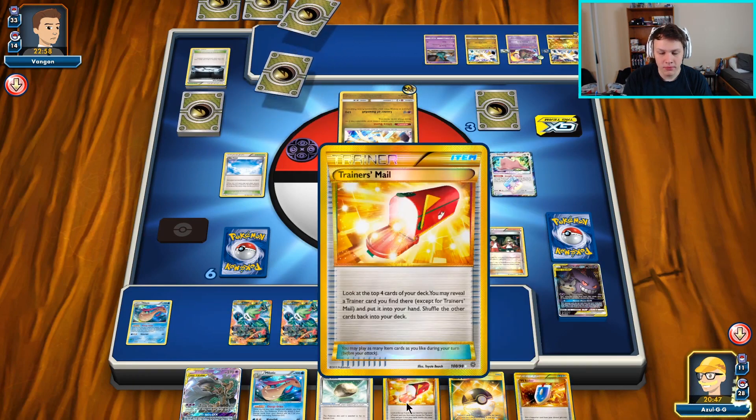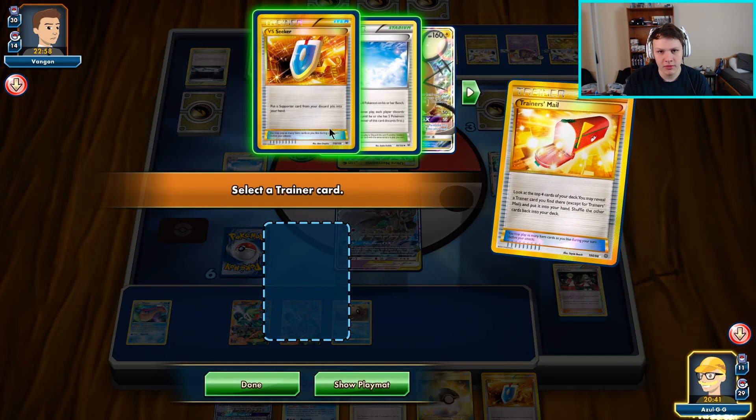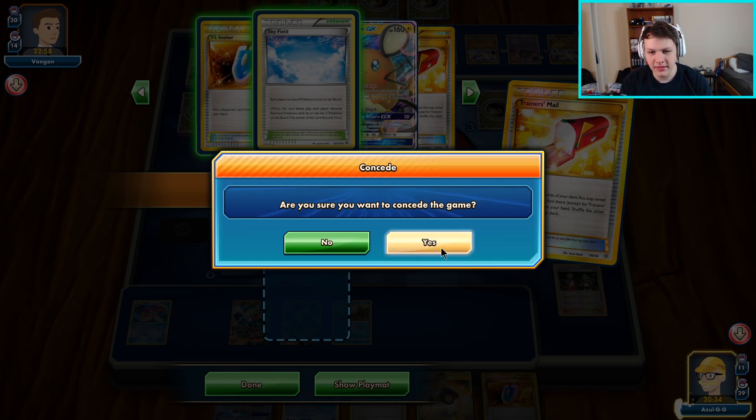I could have popped the Melodic right then with three energy and been able to end lower — I don't know why I didn't do that. That was a weird play. Alright, Skyfield, evolve. Why didn't I use the Melodic last turn? No Field Blower yet. We have Trainer's Mail — I'm going to play it for the Field Blower. No Field Blower. Alright, taking the L on this one. Let's get to the next one — we'll do a little bit better next time.